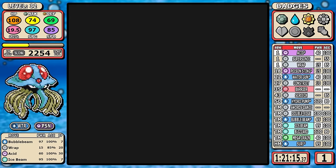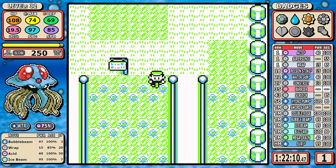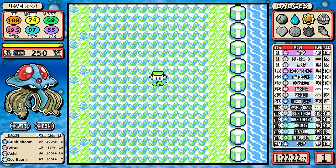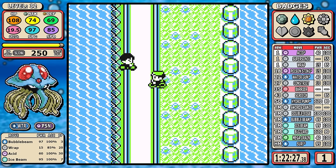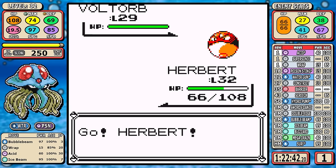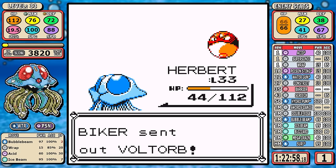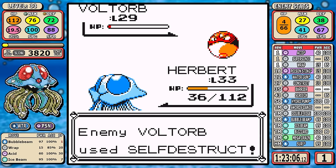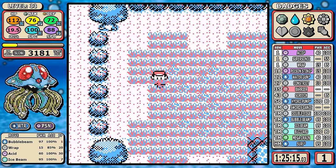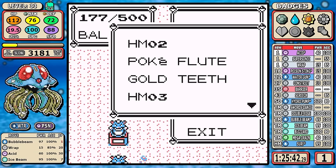I do have to pick up two extra battles on Cycling Road. The far-right Biker with four Grimers is efficient — four one-shots with good turn economy. Then I take on the Voltorb trainer, which I usually skip because the experience isn't necessarily worth it. Here I need a very specific amount of experience — about 3,100 to 3,200 — and the combination of the Voltorb trainer and the four-Grimer trainer gave me the perfect amount in the least time possible.